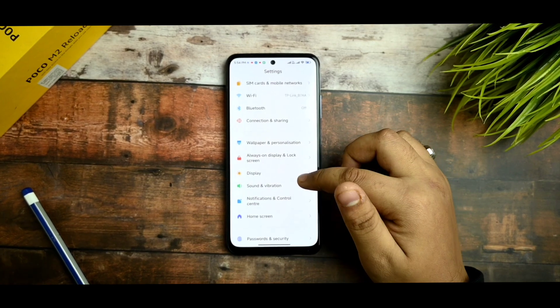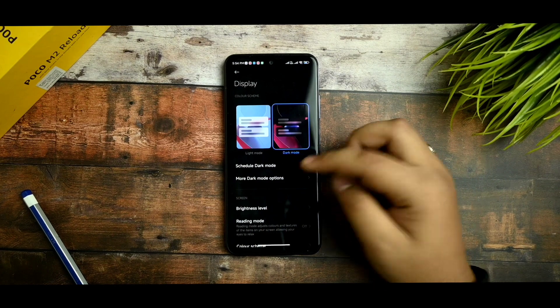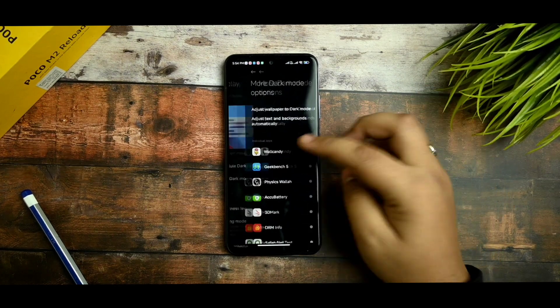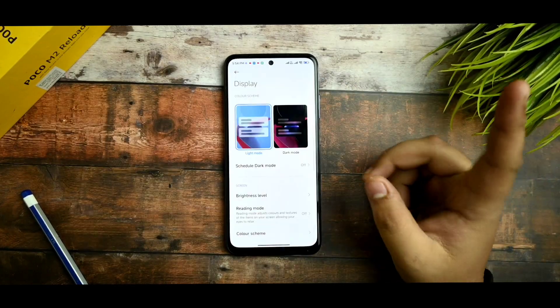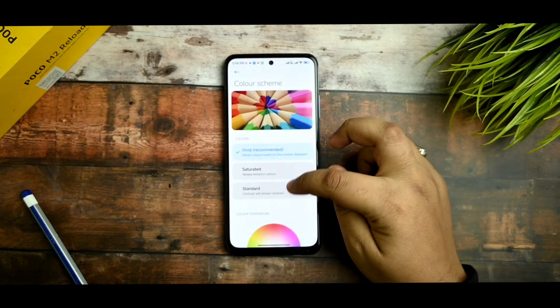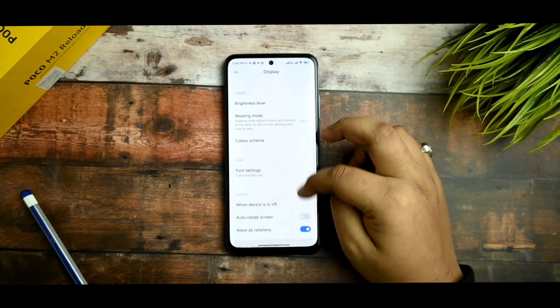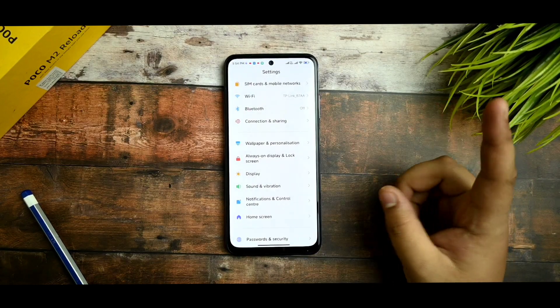You get the dark mode option, and from here you can select dark options for apps as well. There is also a reading mode with color scheme options — vivid, standard, and saturated — which you can use according to your own preference.